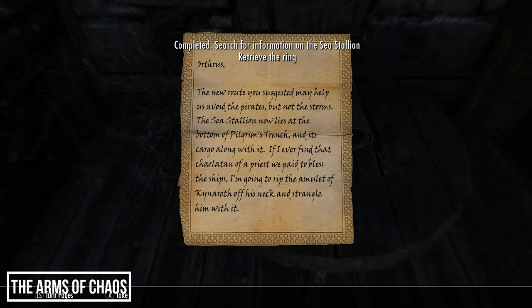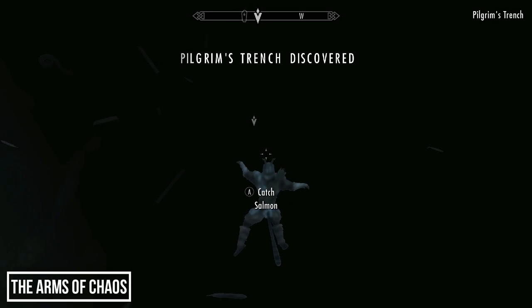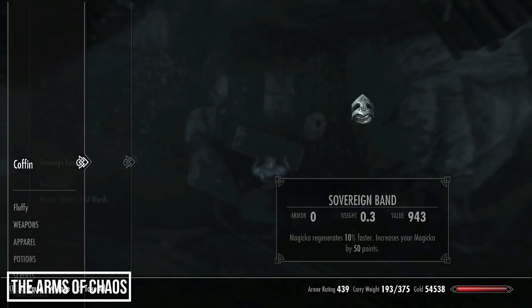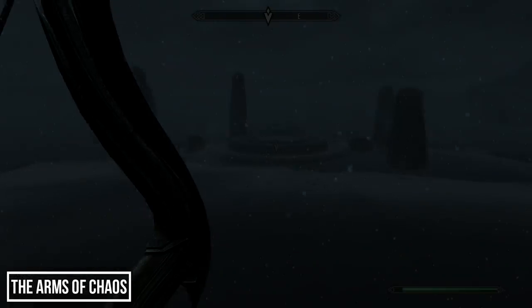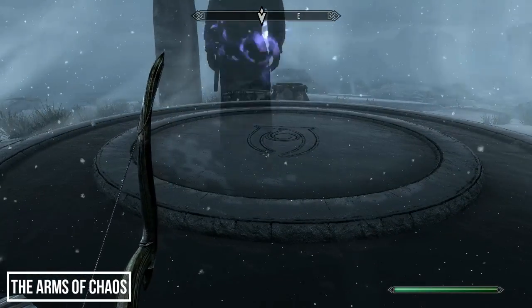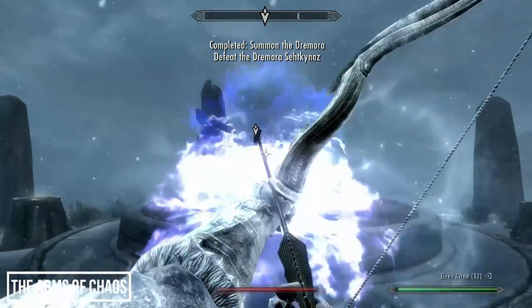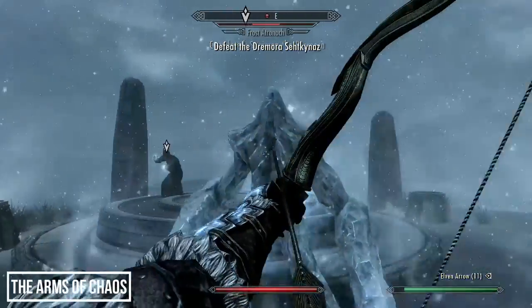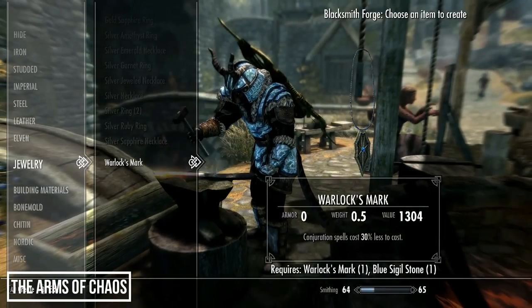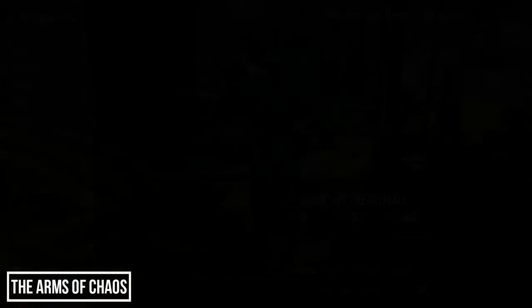Reading the note, we learn the ship sank at Pilgrim's Trench in the Sea of Ghosts — probably not wise to do this in survival mode. Swim down to the trench to find the coffin of Elaine, which contains the Sovereign Band needed to summon the Dremora to get the sigil stones. With the ring in possession, return to the island where Sky Temple Ruins is and summon the three Dremora — defeat all three in battle, as each carries a stone required to restore each artifact.